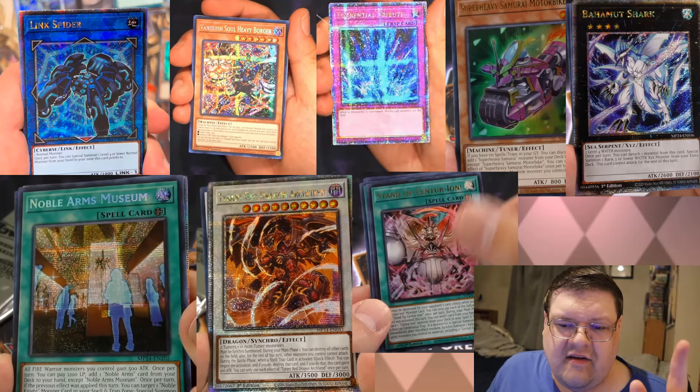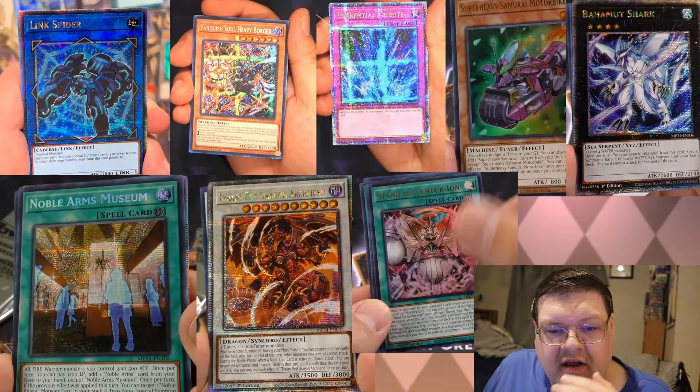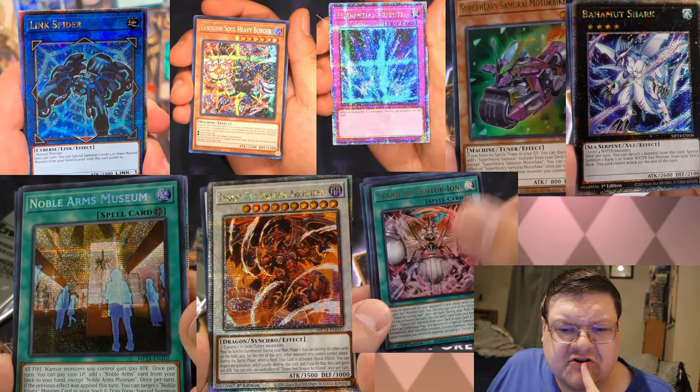Stand Up Centurion is in the tints. I don't know if all Centurion cards are confirmed in here, but I did see Emblem earlier, so yes, you are getting Stand Up. Motorbiker is in here as well — interesting choice, Konami. Bahamut Shark is also in here as a QCR.